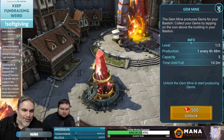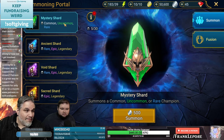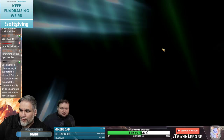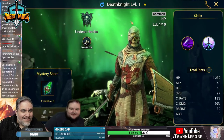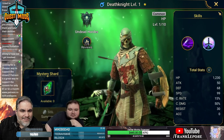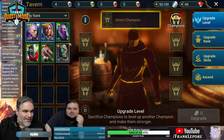That's very Starcraftian — the mine. Oh we opened a mystery shard — skeletal man, Death Knight level one. Unfortunately he's common so I don't foresee him getting any action.